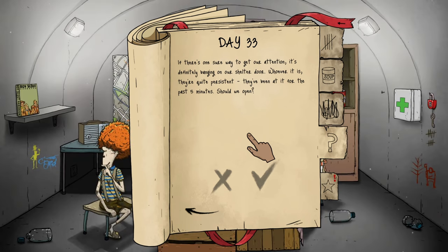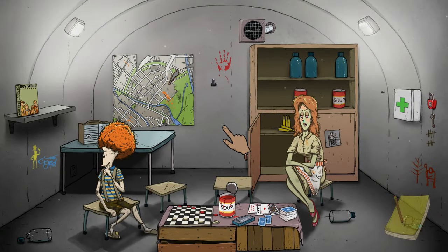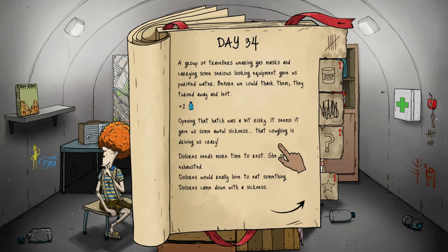If there's one sure way to get our attention it's banging on our shelter door — whoever it is has been at it for five minutes. Let's open it — take a shot. Day 34 — Dolores, what happened?! A group of travelers wearing gas masks gave us purified water before we could thank them, then turned and left. Opening that hatch was a bit risky — it gave us some awful sickness, that coughing is driving us crazy.